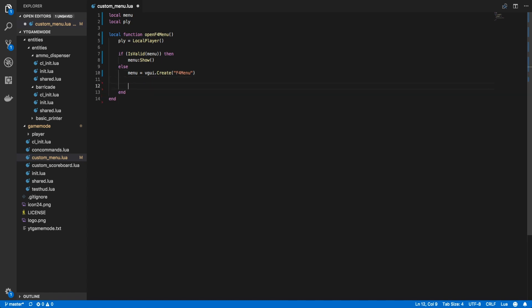Next we want to create a panel for the shop: local shopPanel = vgui.Create, passing in a custom panel we'll be calling ShopPanel, and we want to make its parent the menu. Now for the F4 menu, it's going to be based off of a DPropertySheet, which is a tab-oriented panel. Because of this we can easily add our shop panel to it as a sheet by doing menu:AddSheet, with the title 'Shop' and passing in the shop panel. This will create a new tab named Shop, and when that tab is clicked it will display this shop panel.